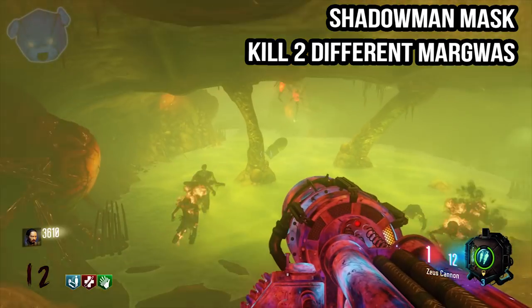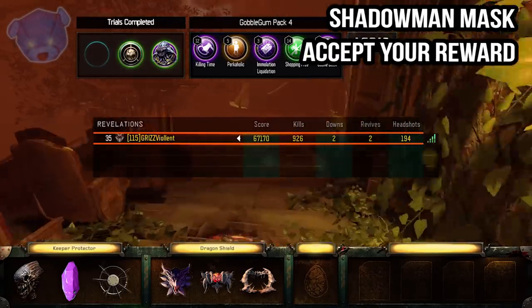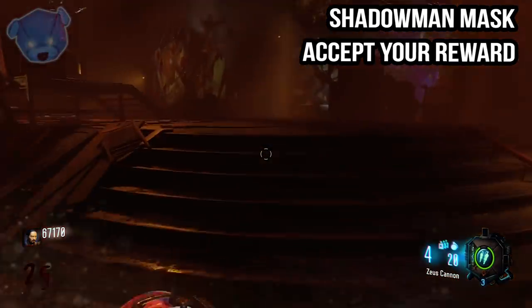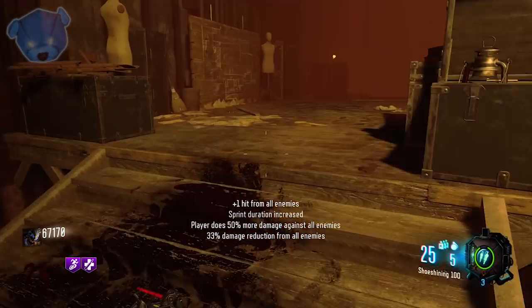You can do the sequences out of order — there's no particular requirement for all these kills except for the Panzer and the Margwas. Now we're going to go accept our reward because we've unlocked the Shadow Man Mask, which is the most OP mask in the entire game and on the map Revelations.